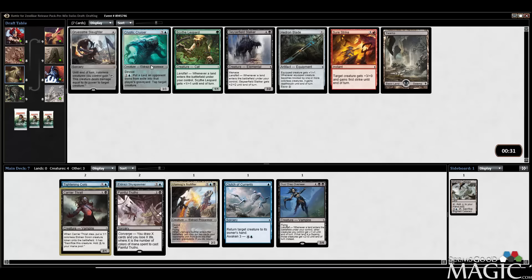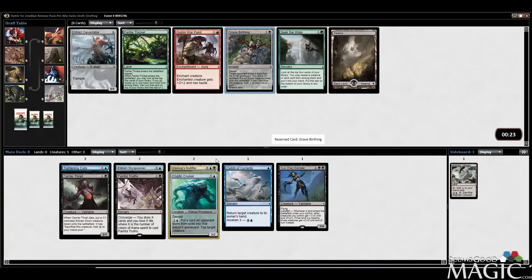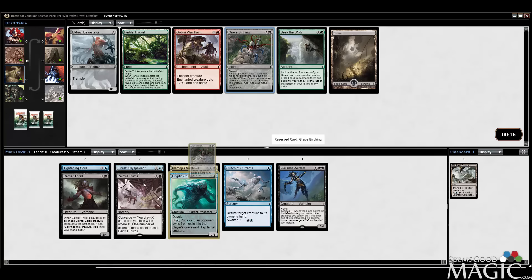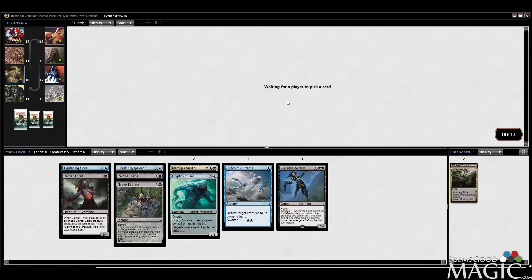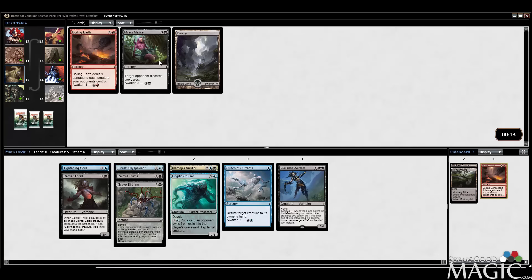That's a late Carrier Thrall — would have worked well with the Bone Splinters, but Blighted Cataract is actually just really good in general. Tabled Scythe Leopard, that's surprising. I think we're going to take the Cruiser. Hill Giant's fine but I don't really need Gruesome Slaughter. I'll take the Grave Birthing — seems playable, gives us a Token and feeds processing. We'll take Mortuary Mire, not a great Utility Land but we'll take it. Boiling Earth could be good — it's something you can splash. We're going to take Myers Malice here.